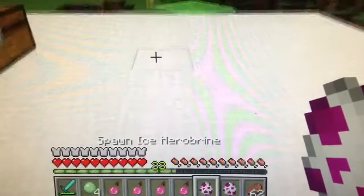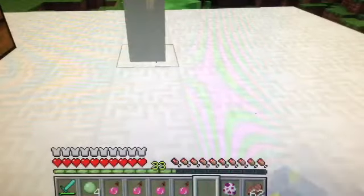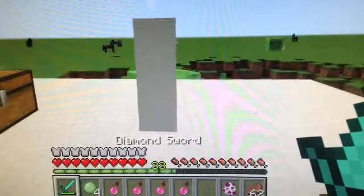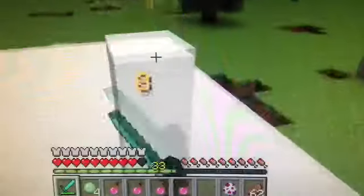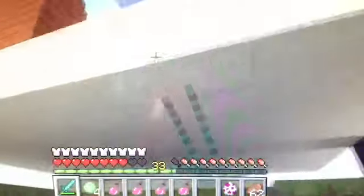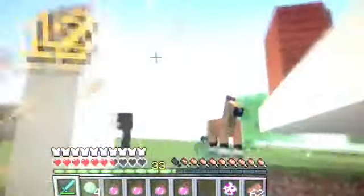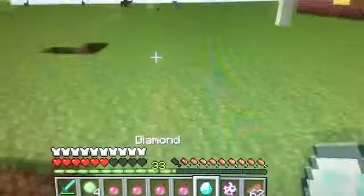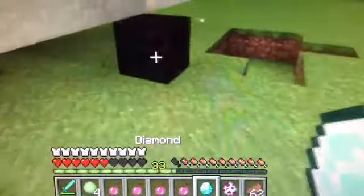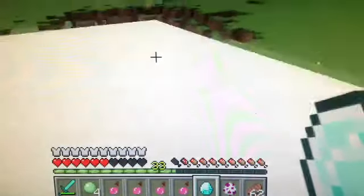Now let's go for the Ice Herobrine. When we spawn him, he has 100 health — once again, a white cube thing. It hits for half a heart, so that's not that much. He knocked me off — that's not nice. He dropped a diamond, so that guy's worth killing. If you want yourself a diamond, there you go.